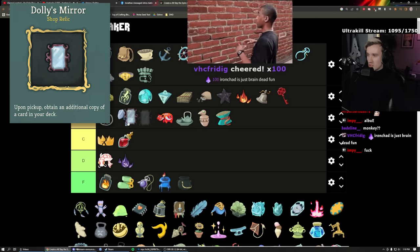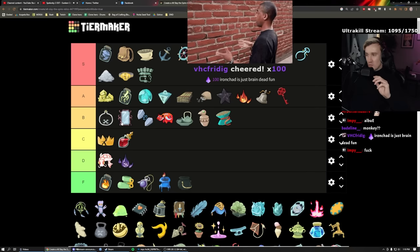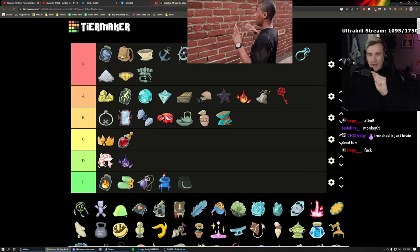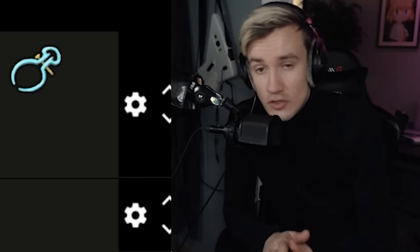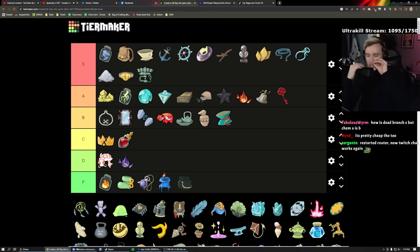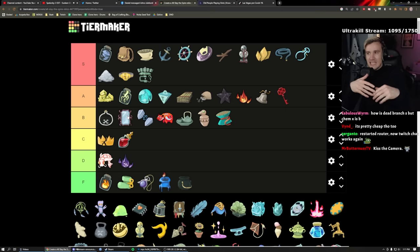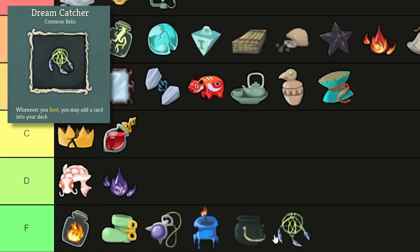Dollys Mirror is a shop-only relic you have to buy. It duplicates a card in your deck — choose one and get two of it. If you have an upgraded Biased Cognition you now have two. If you already have one really good card you can get two really good cards. It's pretty cheap, but it needs something good already in your deck to be worthwhile. B tier — good but has a big condition attached.